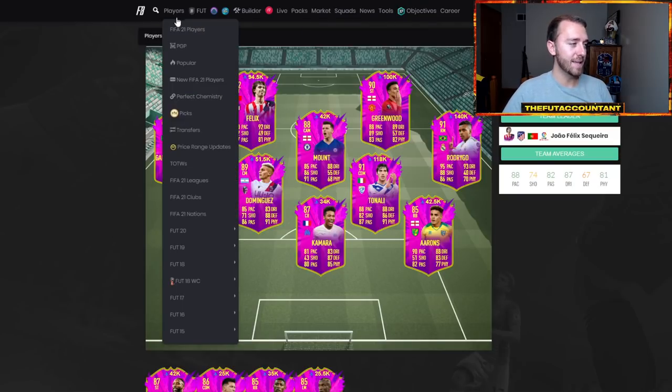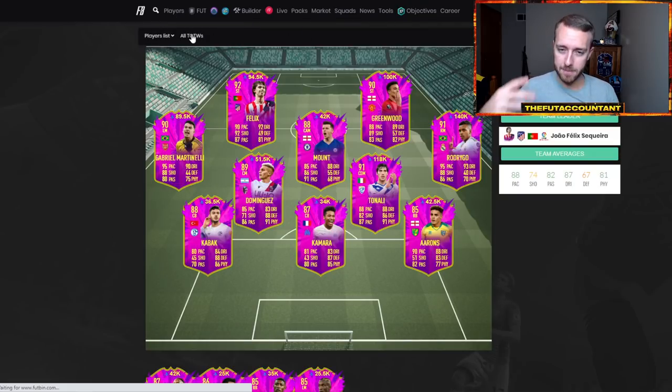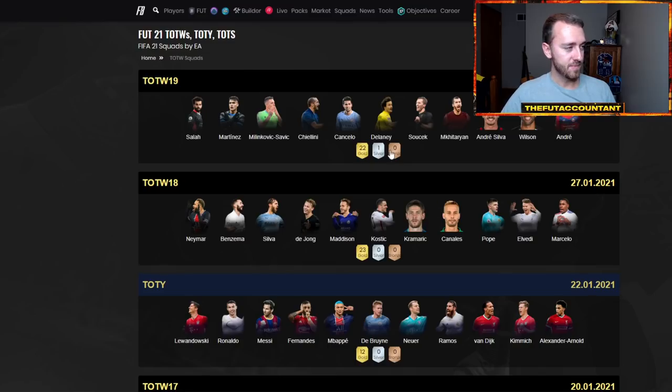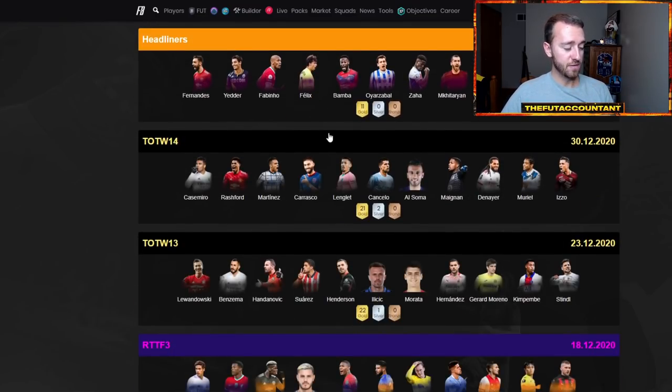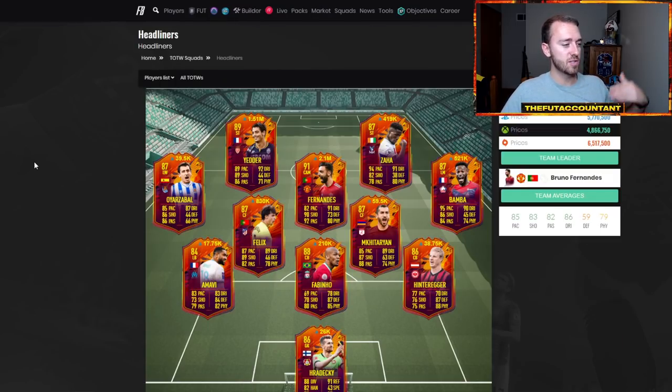The more hype that builds around this promo, I think you'll see a little bit of panic selling heading into Friday morning on promo day — some stuff that has just become astronomically overpriced. Some of these live headliner cards: Joao Felix at 830k is still live, Bruno Fernandez is really high as well, Bombas at 500k. I do feel like in some areas of the market there could be movement.